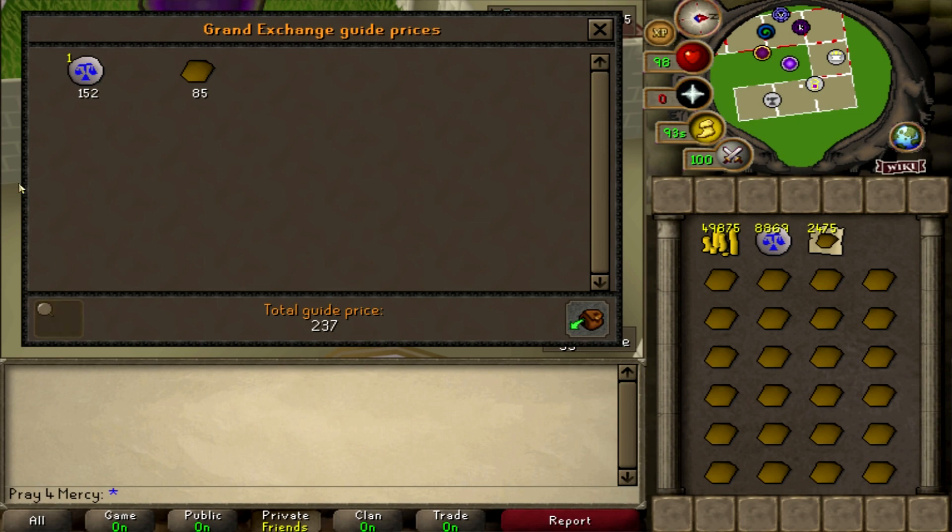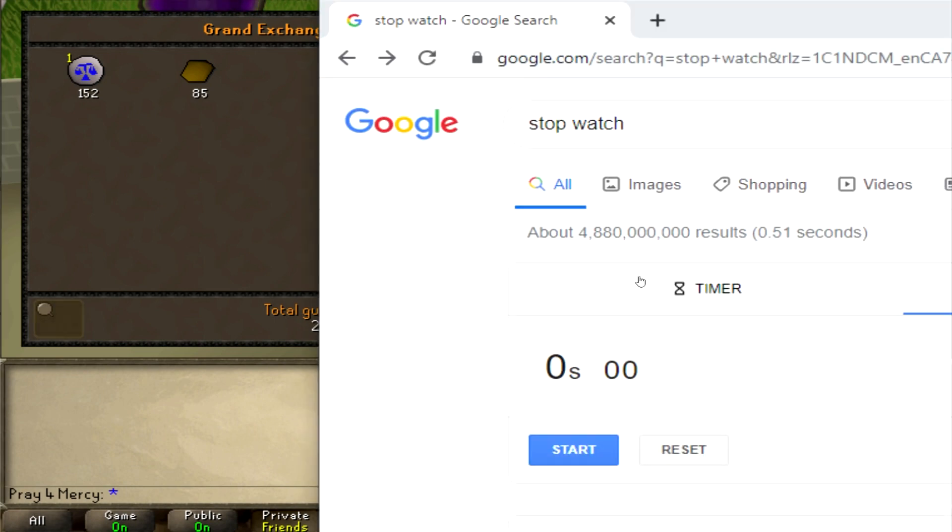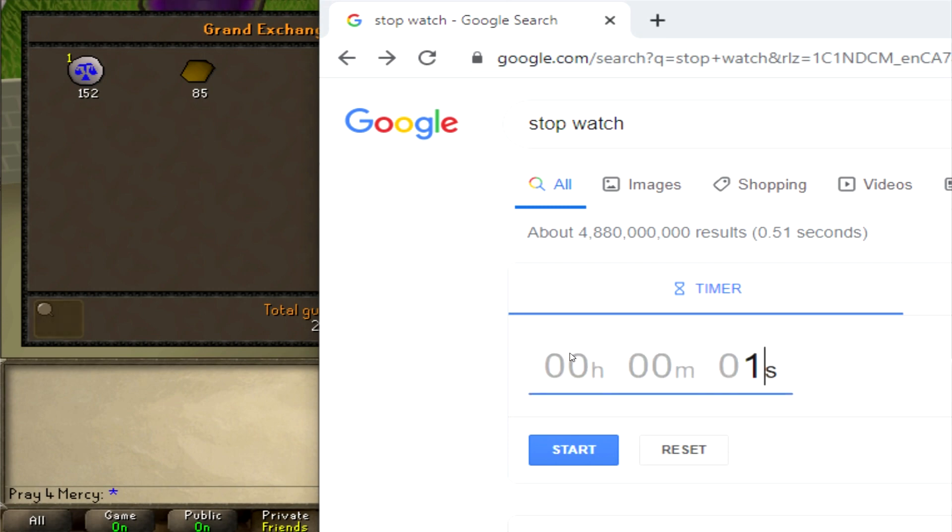We should be able to make a decent profit and gain some decent AFK magic XP without even looking at the screen for too long. Let's begin — got my stopwatch ready, putting it to one hour, and starting in three, two, one — let's go!